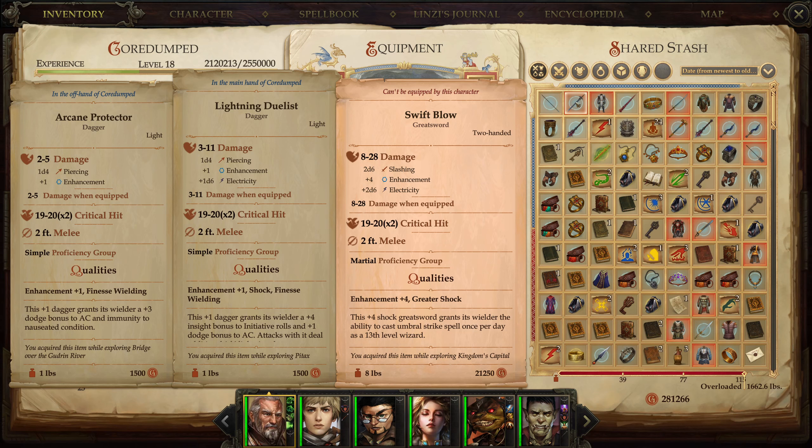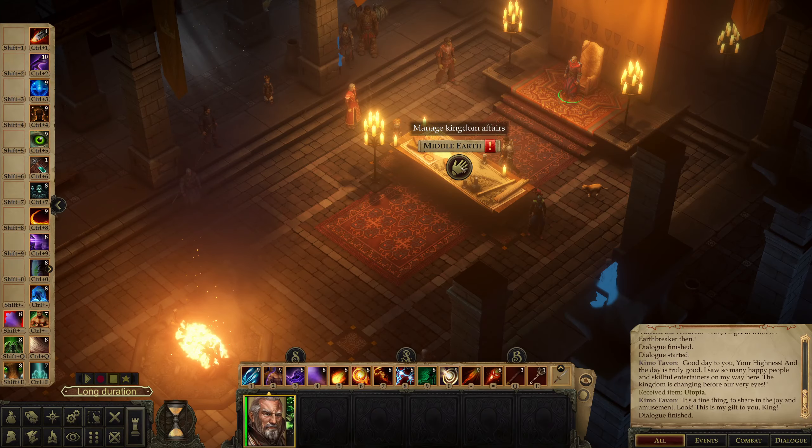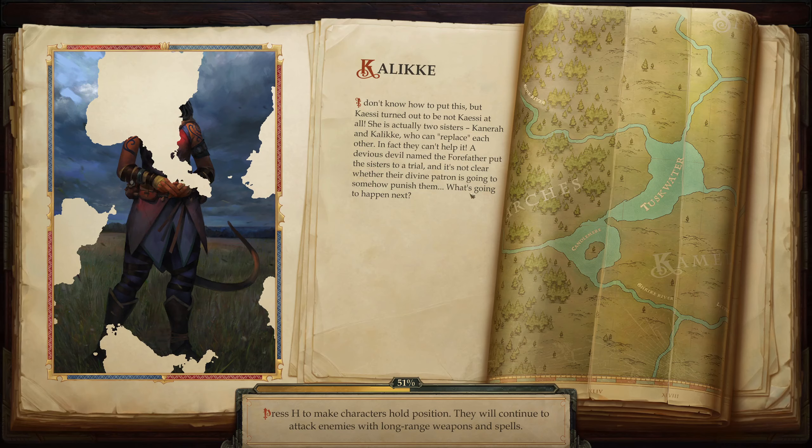You can cast Umbral Strike spell once per day — I don't think I care about this, it's just gold. And then Utopia is a plus 5 two-handed spear, Holy Undead Bane, and we can cast Good Hope three times per day as a 12th level bard. Plus three Sacred bonus to Initiative checks — that's 50,000 gold. That is a lot of gold.